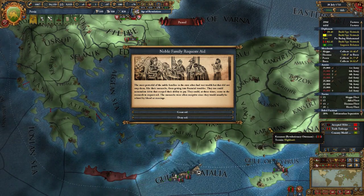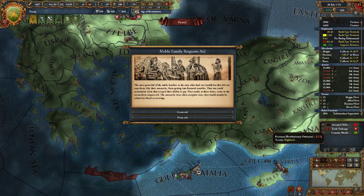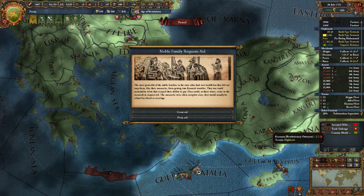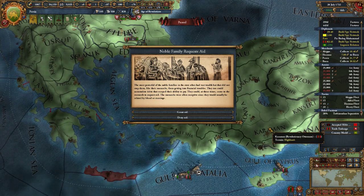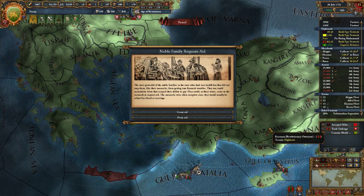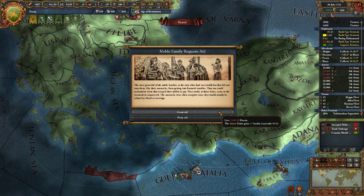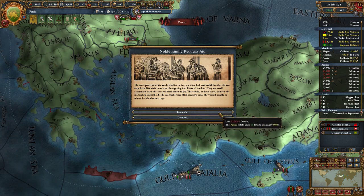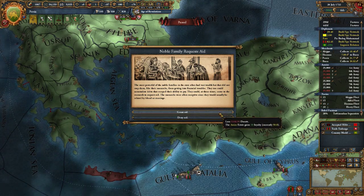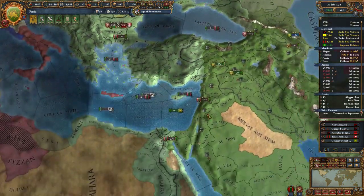Noble family requests aid: the most powerful noble families had vast wealth but could still accumulate debts beyond their ability to pay, and could come to the monarch to request aid. Monarchs were often receptive since they'd usually be related by blood or marriage. That's a lot — I'm not going to give them a thousand ducats. I'll deny the aid, losing 50 admin power and a bit of loyalty.